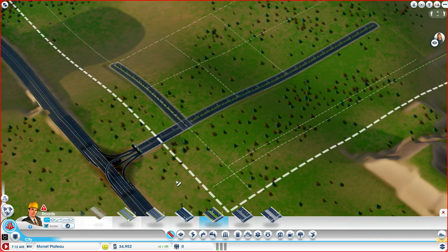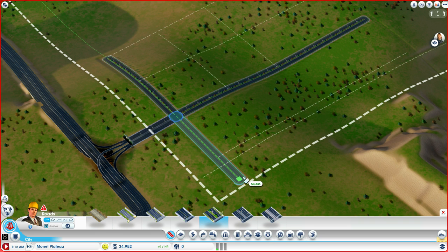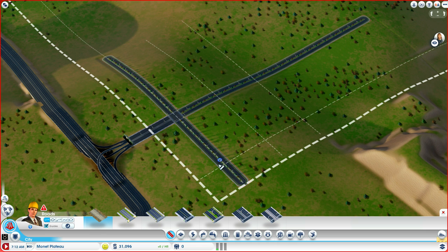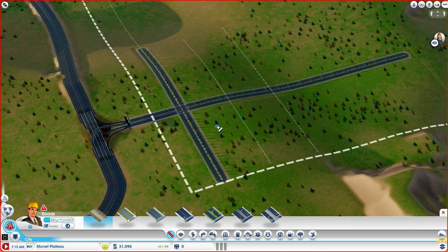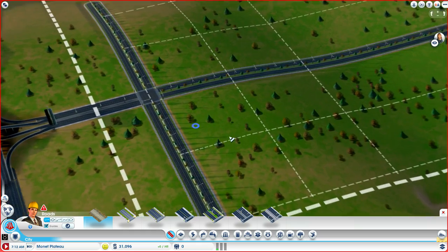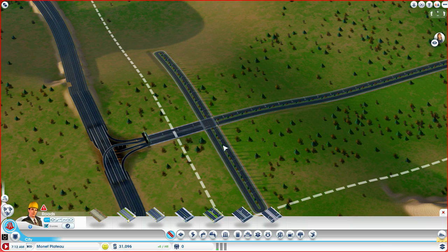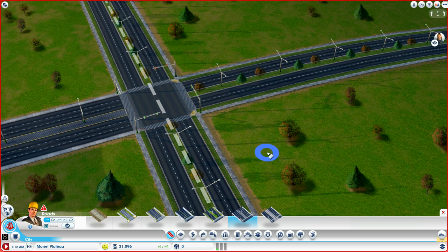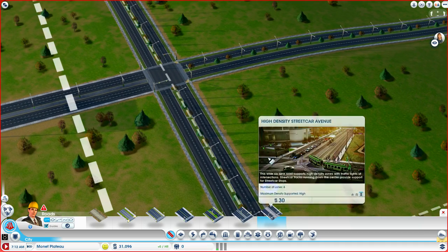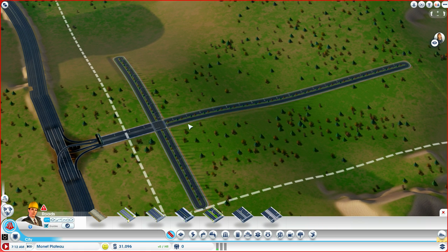One of the important things to remember is that the only exit you have is here, so try not to build too many intersections which come too close to it. If you'll notice, the avenue when you zoom in actually has traffic lights — that's really important. These here are four-lane roads. When you upgrade to high density avenues, they actually have six lanes, which can support a much higher traffic load. Also, these avenues can be upgraded later to have trams — streetcars — running along them.